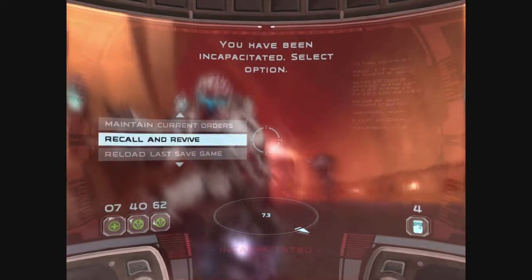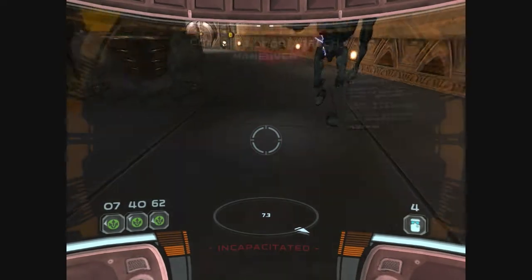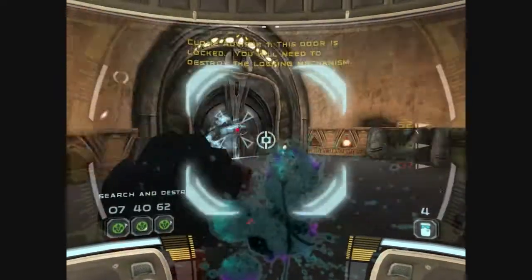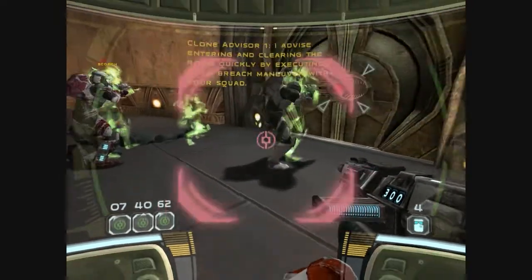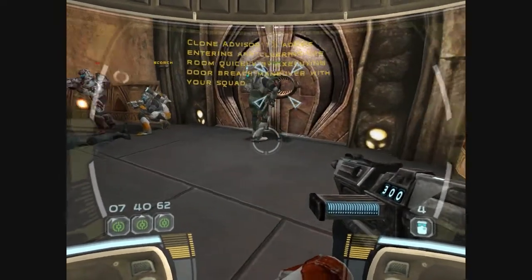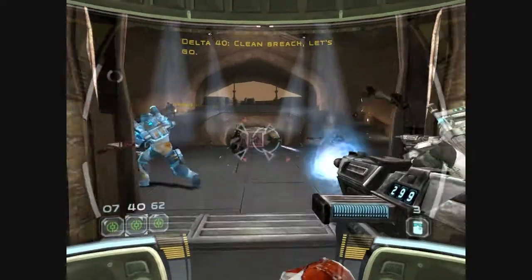Don't really know what just happened. Eliminate target. This door is locked. You need to destroy the locking mechanism. Breach that door, now done. My scanners indicate multiple hostiles on the other side of this door. I advise entering and clearing the room quickly by executing a door breach maneuver with your squad. All clear. Once the charge is set, get clear. All clear. Grenade thrown. Let's go. Watch that charge.